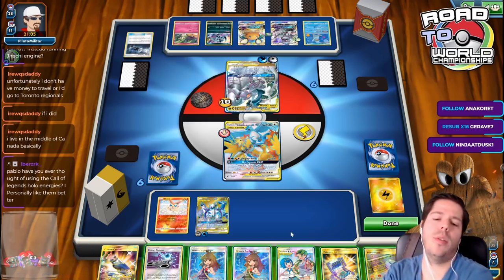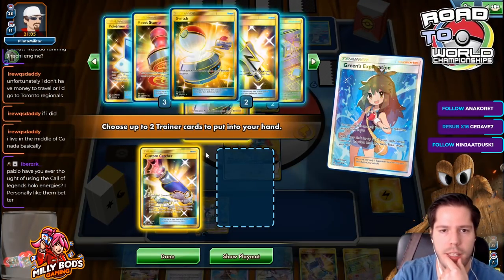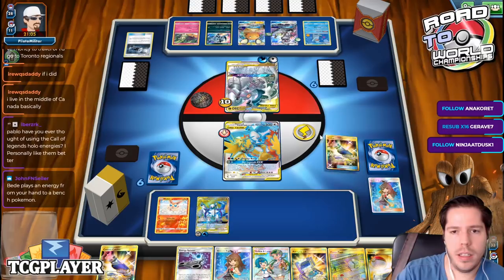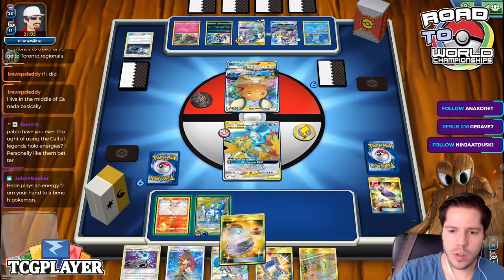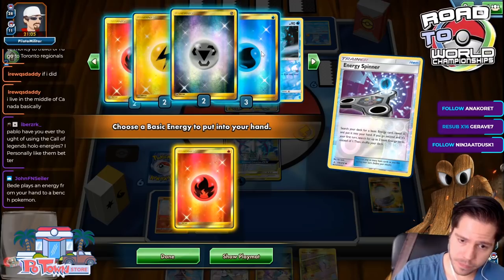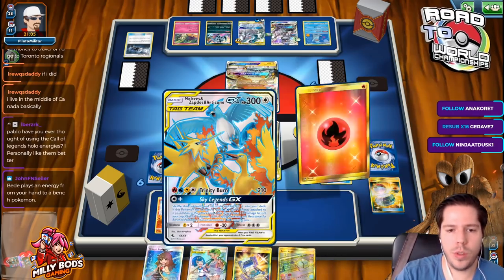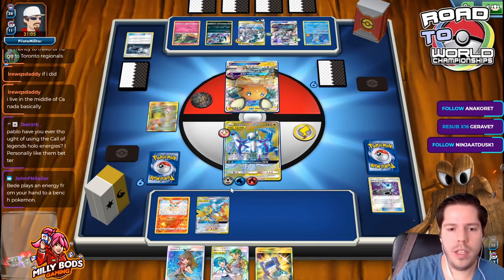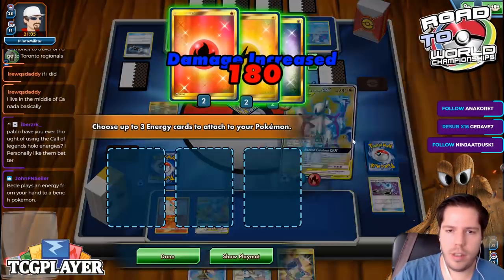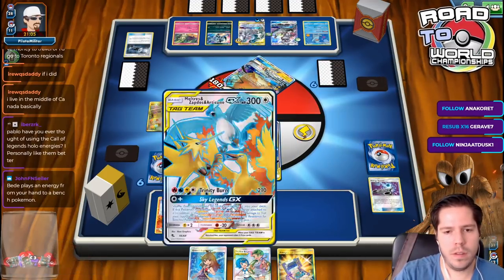I could KO the Mimikyu too, I guess. That Power Plant is just icing on the cake — I'm going to grab that. So the plan: I'll Energy Spinner for a Fire, then next turn I'll power up one Fire, one Lightning, and one Water to the attacker. Then next turn I lose this guy, which is fine. Then I go Greens again for Energy Spinner and Great Catcher. And then I just win.